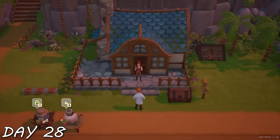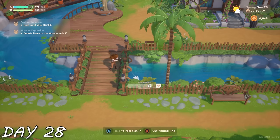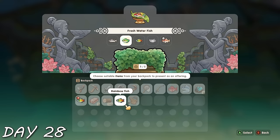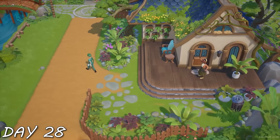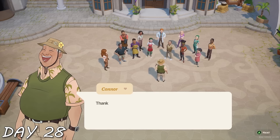Day 28 — Charles showed up at my door asking me for fish 'for reasons,' and told me not to tell Millie. I gave him fish, then went fishing myself and found not one but two rainbow fish — one for the goddess and one for the museum to put me over the edge for my Kickstarter goal. On my way to the museum I ran into a cutscene with Yuri and Millie, pretty much saying Yuri works really hard at the doctor's office with no time — which was sad.